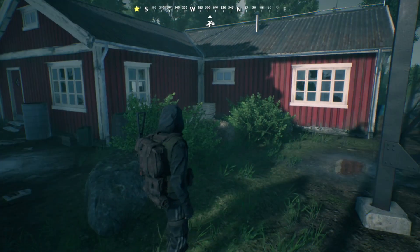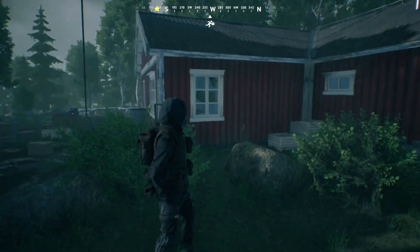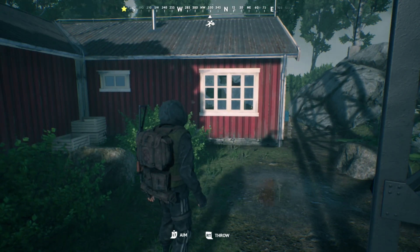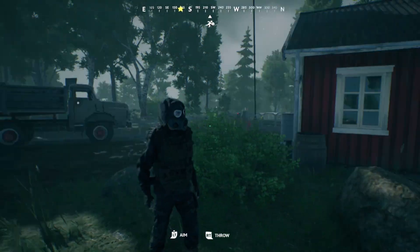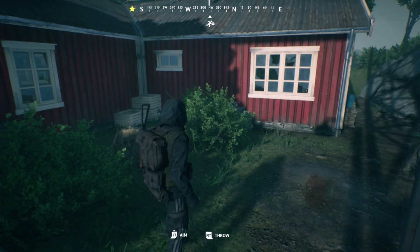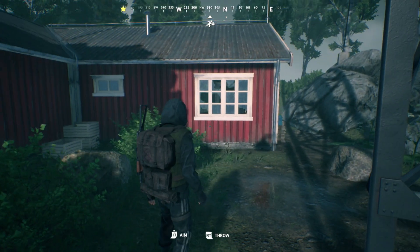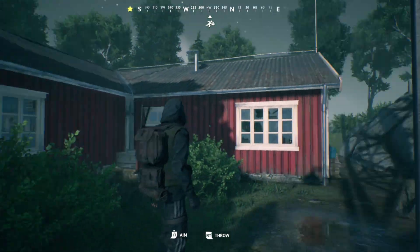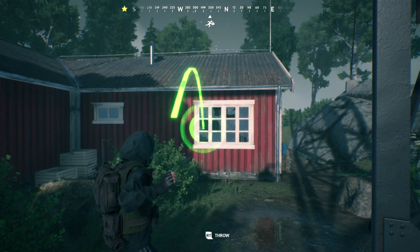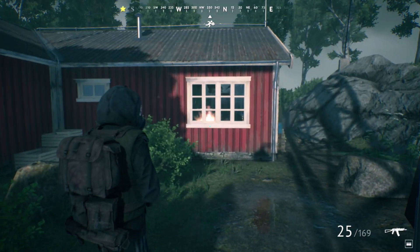I couldn't find any more grenades, but I was seeing in the comments of the dev stream that people were wondering if you can throw grenades through closed windows, so we're going to test that out for our first grenade. With grenades you can only bring two since it is a gold tier, and it is a one-shot kill, so be careful. Don't get too close. Let's try to throw through this window here — yeah, right there! It has a little red symbol too.